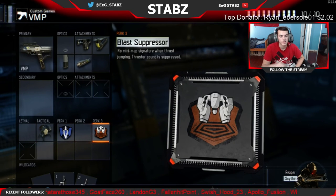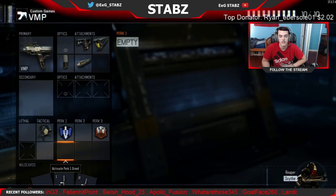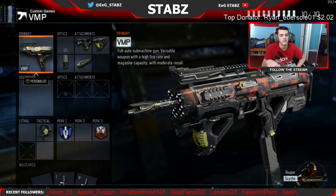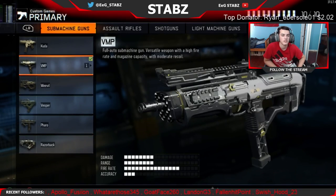This is my VMP respawn class. I have a Trophy System to deflect nades, which I use when I'm in the hill more. I have Afterburner and Blast Suppressor so enemies can't see me rotating. I don't have Dead Silence because people don't really sound-whore as much in respawn as they do in SND, so it's not as important. Afterburner also helps you run walls a lot quicker.